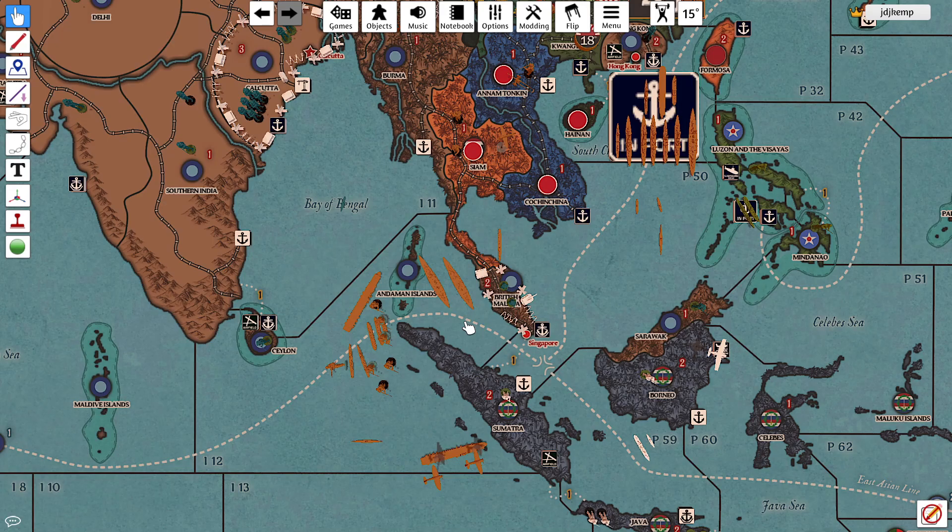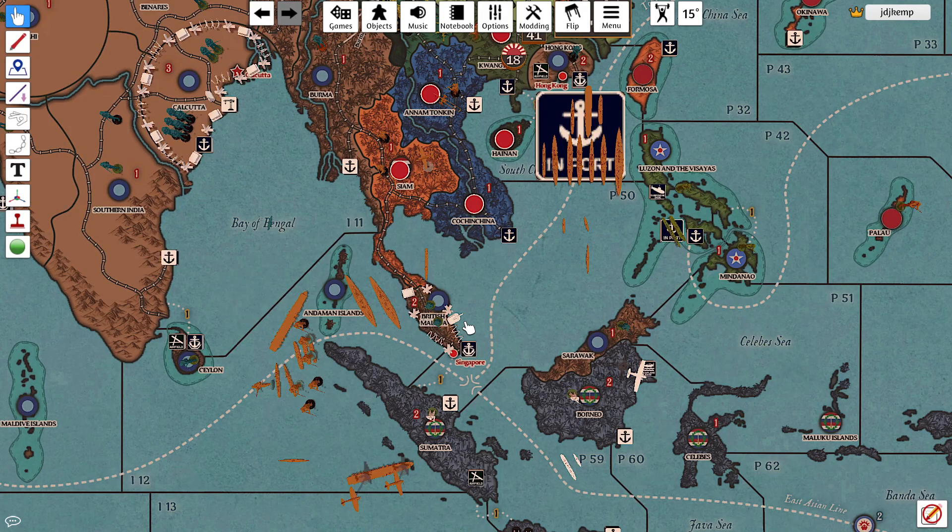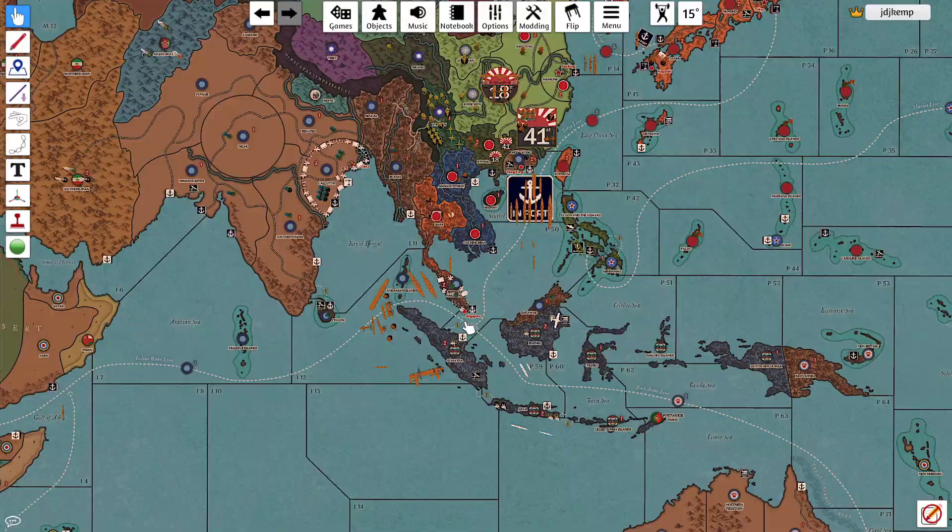Now that I've declared war, the USA gets five D-12 to roll due to Japanese aggression. We're going to go over to Dice Maiden and roll those five to see the result, because that could impact some of our combat moves. We got very lucky — the results were 3, 10, 4, 1, and 3, for a total of 21 IPCs. America is only going to move up to 38 as a result of Japan declaring war on the Commonwealth. That makes us very happy.